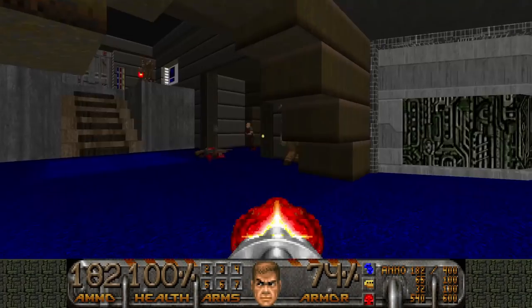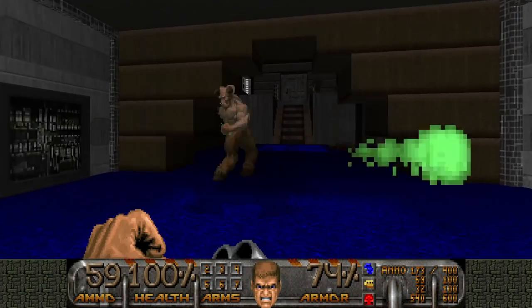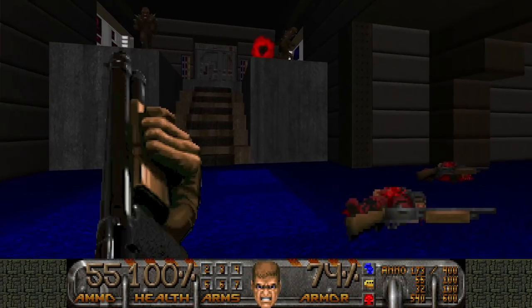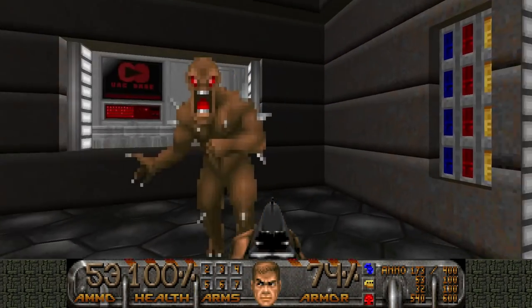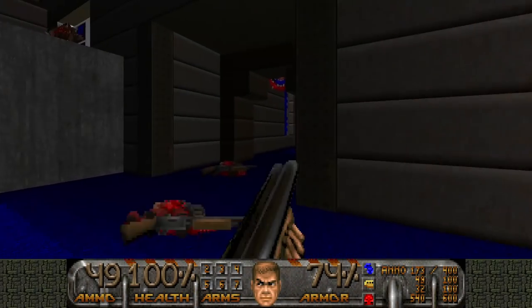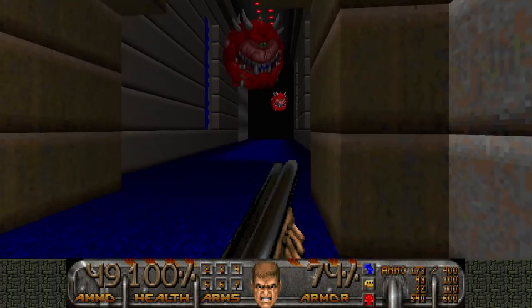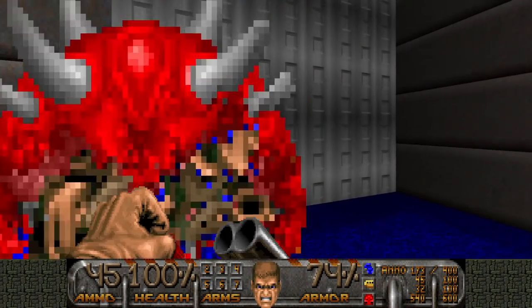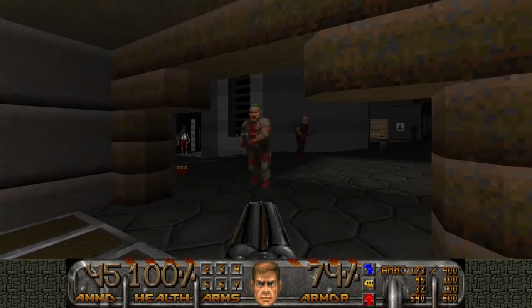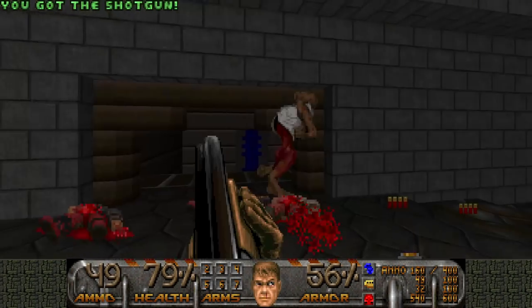Here we can find the door that requires all six keys — this is essentially the exit. But we still need two keys: the red key card and the gold skull key. I think they're both in a separate section of the map. I know I'm wrong — it's the right direction for the yellow skull key at least.